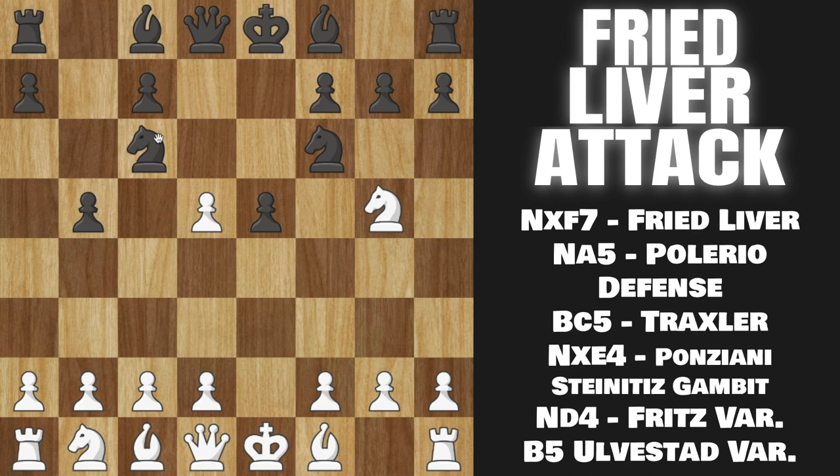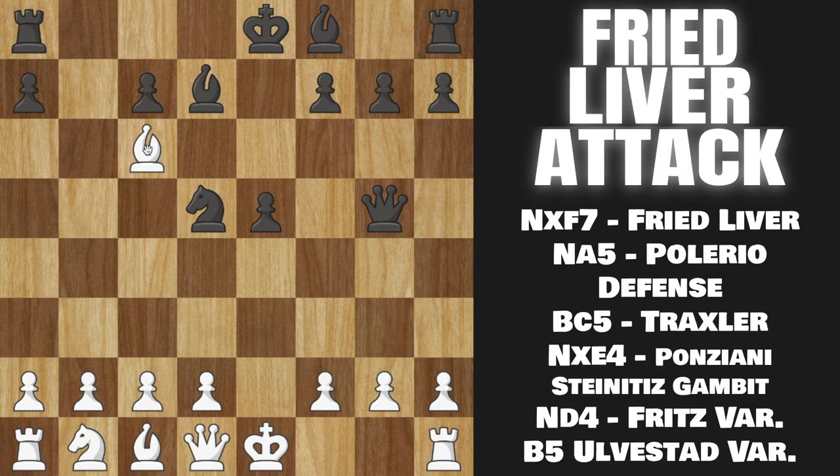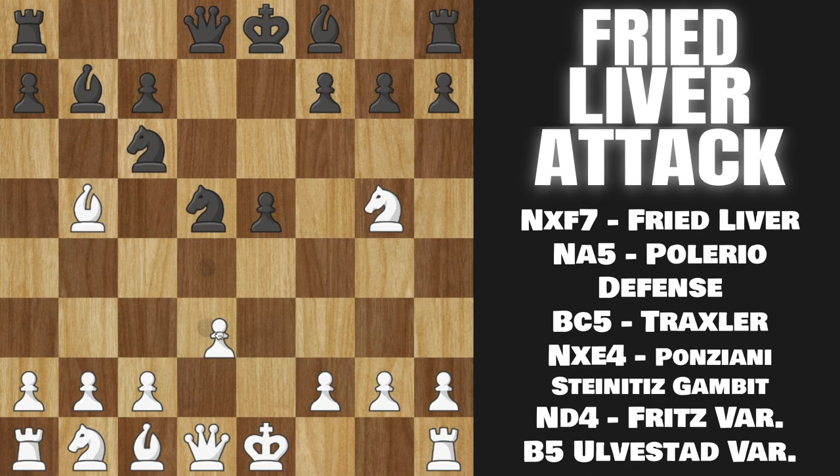After Knight takes on D5 here, we take, Queen takes — this transposes into the other line. One thing you do want to know is that if they take on D5 immediately, this is actually bad because of Bishop takes on B5 now. The difference is their Queen cannot go to D5 and attack our Bishop and our G2 pawn, because their Knight is stuck on that square. They cannot capture on G5 obviously, because after they capture here, we just take this and win their Knight in the center — we're just up an entire piece. But if they don't fall for that and instead play something like Bishop to B7, then you can just play Pawn D3 here, defend your Knight, and we just have a good position where we're once again up a pawn.